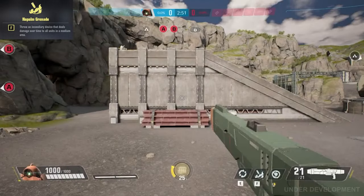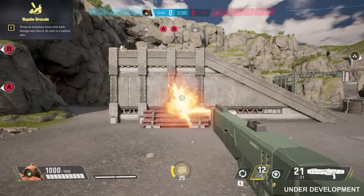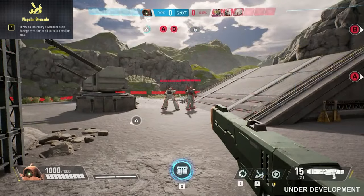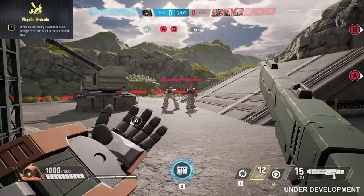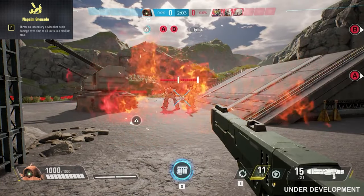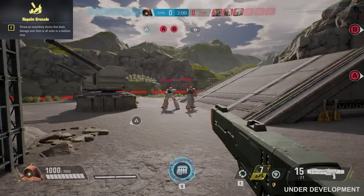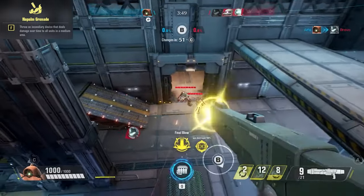Ashimara's F ability is Napalm Grenade. Throw an incendiary grenade that explodes on contact, dealing damage over time in a medium area for 4 seconds. This 12 second cooldown deals 350 damage per second to enemies in the area of effect, and 85 per second to yourself. Target Napalm Grenade on grouped up enemies for maximum destruction.